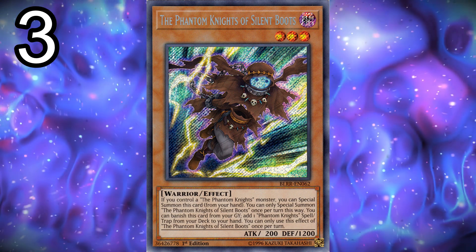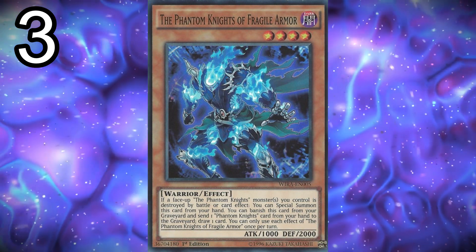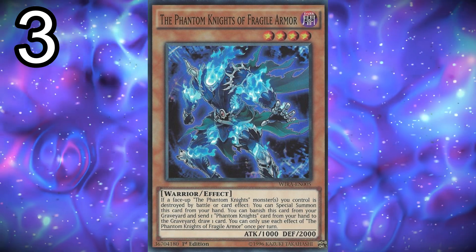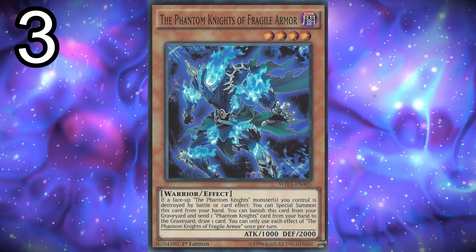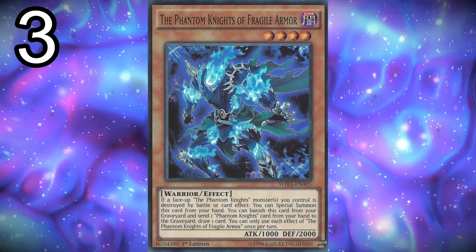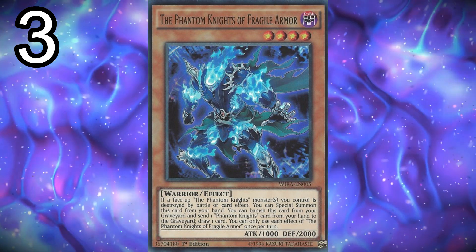Negation is important in this day and age of Yu-Gi-Oh because of the amount of powerful effects monsters have. Next, three copies of the Phantom Knights of Fragile Armor. It's a level four, so you might think it's not as useful, but we need a few more dark monsters and names in the deck. If one of your Phantom Knights monsters is destroyed, you can special summon Fragile Armor from your hand. He's often a Lord of Darkness target, and being level four helps you go into Dark Rebellion quicker without having to use Break Sword.